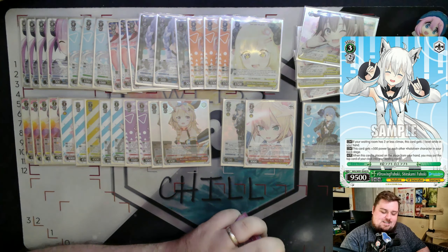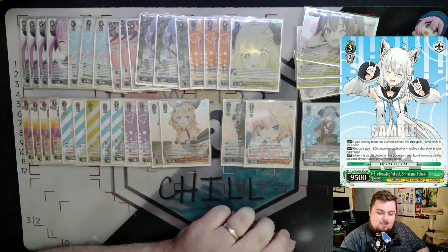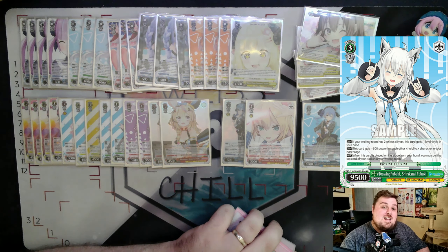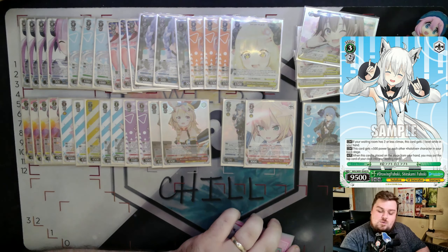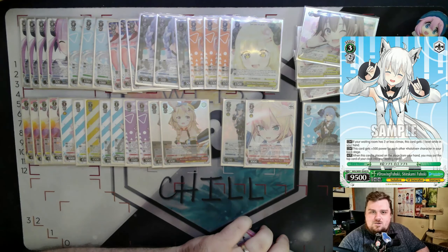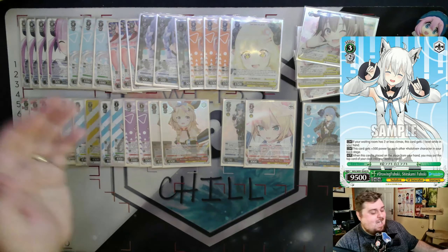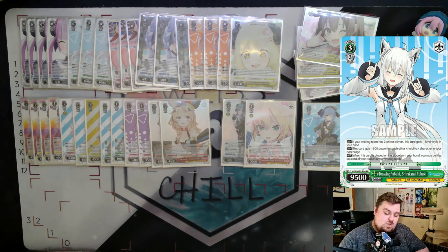We also run two copies of Drawing Fubuki — a two or less climax in waiting room early play, meaning if you have two or less climaxes in your waiting room you may play this card at level two. On play from hand, it heals to waiting room and gains 500 power for each of your other Hololive characters in the backstage. It's consistent healing provided you control your waiting room state, which you can do well in this deck — especially with the free refresh. Going into a free refresh with two or less climaxes means you can early play and heal simultaneously.